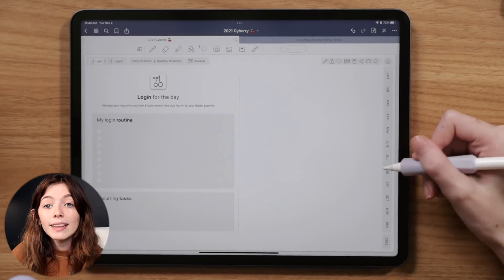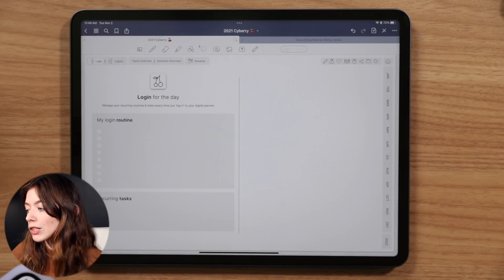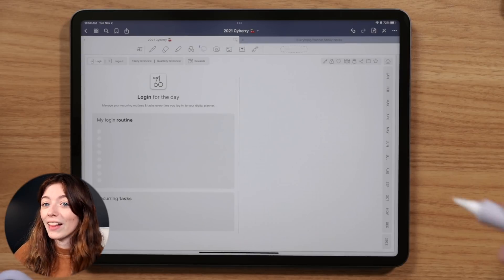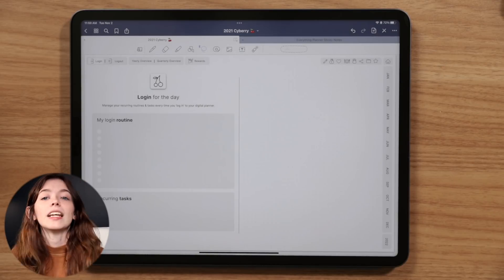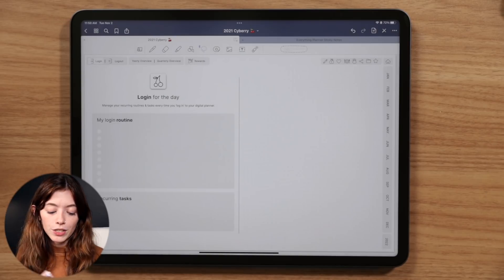You could also do a bucket list page. It's almost 2022, so you could do a '23 before 2023' page. There's just a lot you can get out of these login and logout pages, and spending just five minutes on Pinterest gave me so many ideas for them.